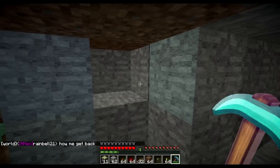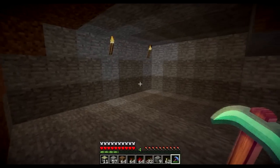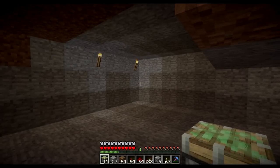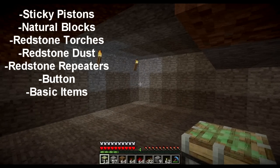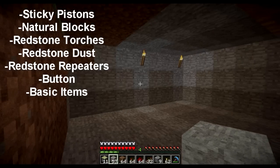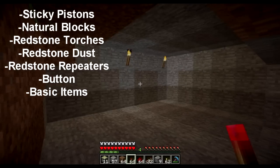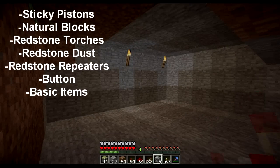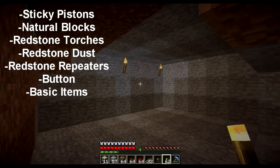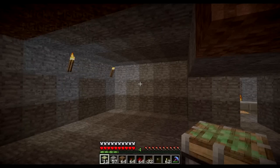I've dug a room — hopefully that's big enough to fit all of our redstone circuitry to make the trap work. Let's go over the items we're going to need: sticky pistons for both the trap and the redstone circuitry, natural blocks to cover up holes like stone and dirt, redstone items like redstone torch, dust, diode, and a button. We'll also need torches, pickaxes, shovels, and basic items like that.